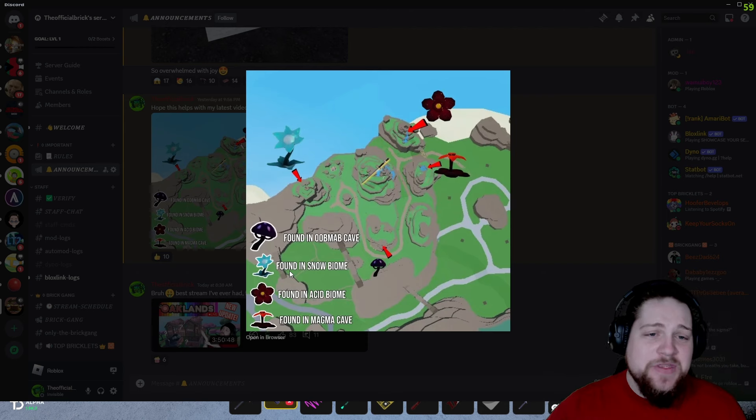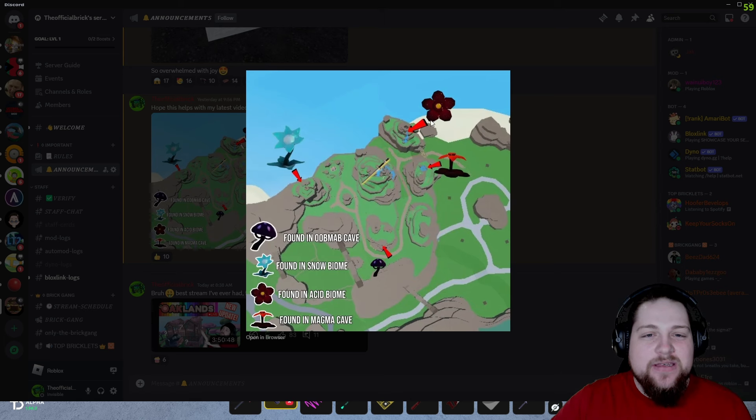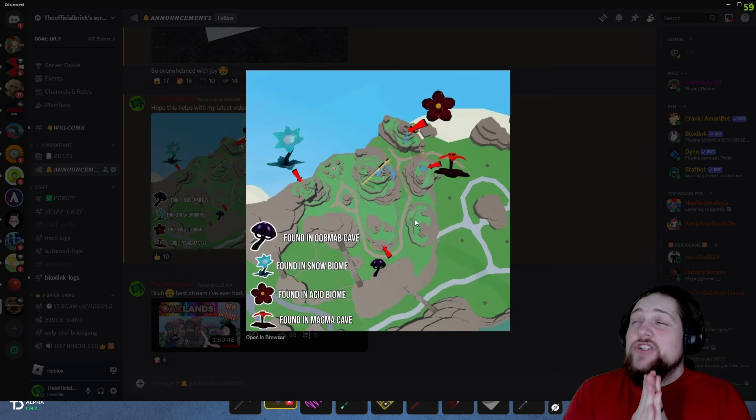I put down where you need to place each flower in the new cherry blossom area. Shout out to Jack and Overtime Gamer for helping with the picture, since there are no updated maps. The mushroom is found in the Umab Cave, one is found in the snow biome, one is found in the acid biome, and one is found in the magma cave. If you don't know where those are, I'll drive to them and speed it up.